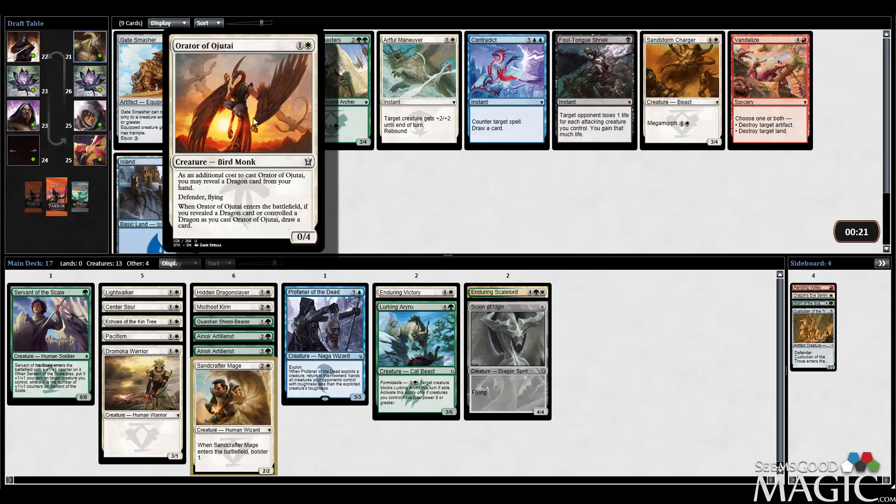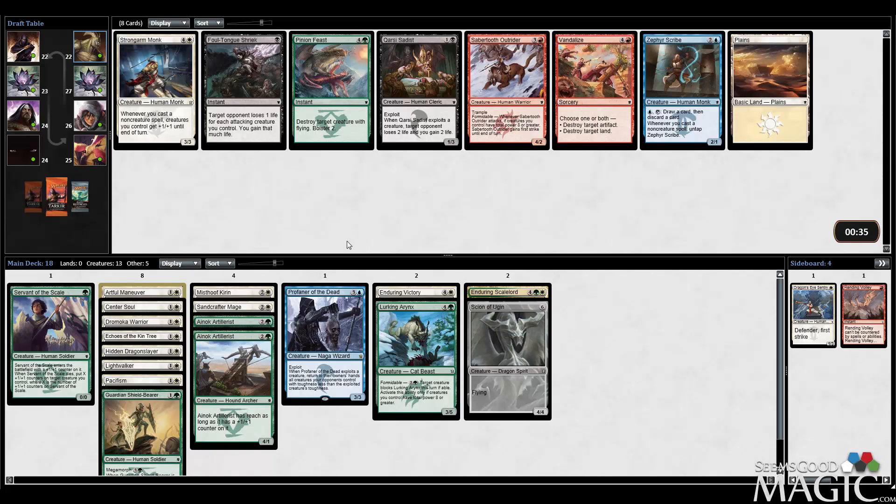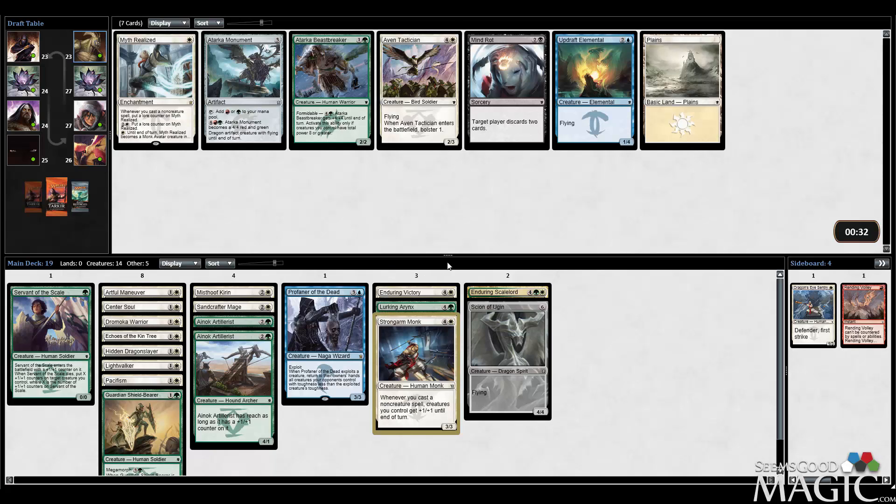What's this Orator do again? I can reveal a Dragon and draw a card? And get a 2-mana 0/4 Defender Flying? Nothing special. Gate Smasher seems like a card that's going to synergize well with Sighted Scale Lords, but this isn't quite the deck for that. I've got a lot of creatures — I think I'm just going to take this Artful Maneuver. I actually like Bowmasters too, but the Megamorph guys do get the plus-one-plus-one counters. This is amazing — this is just a gift. This card is incredible. This makes that Artful Maneuver pick seem so much better. We're slamming this Strongarm Monk. I like the Pinion Feast, but no way — we got to take that card.